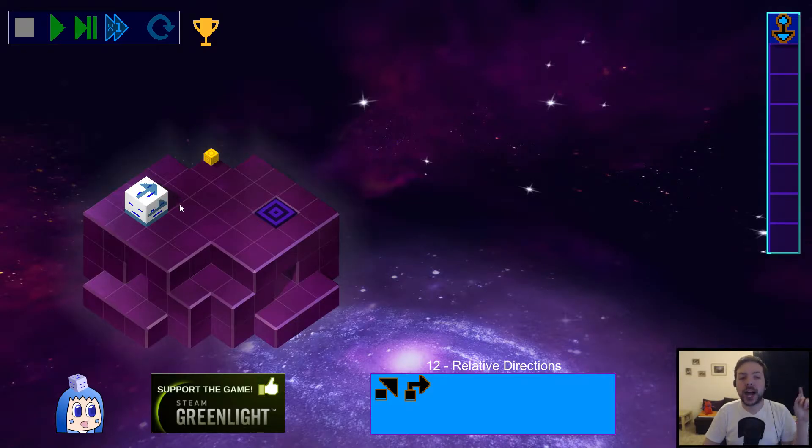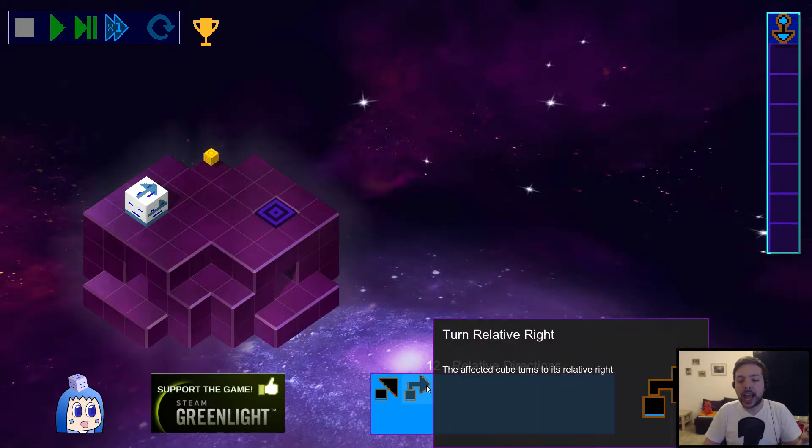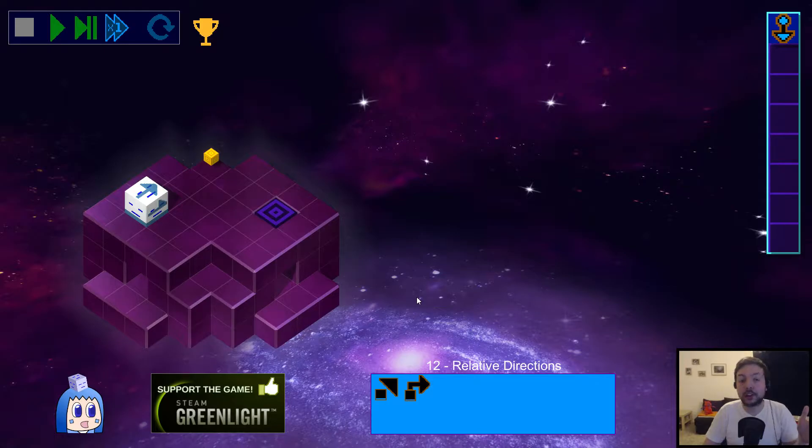In this game you control this cube and the goal is to get him to the exit tile — the blue one. You do so by writing a program using the instructions down here and putting them in the program slots over here on the right. This is a very simple level, so we only have a few slots available and only two instructions: move relative front, which will make the cube move forward in the direction it's facing as indicated by the arrow, and turn relative right, which will make the cube change direction clockwise.